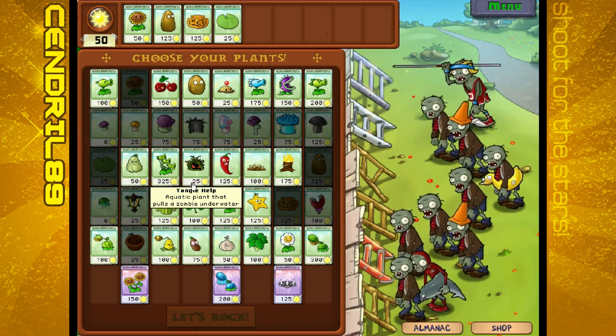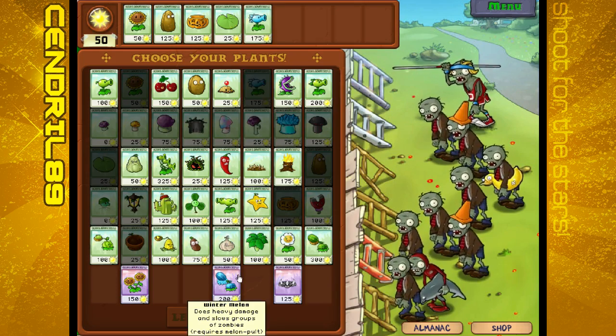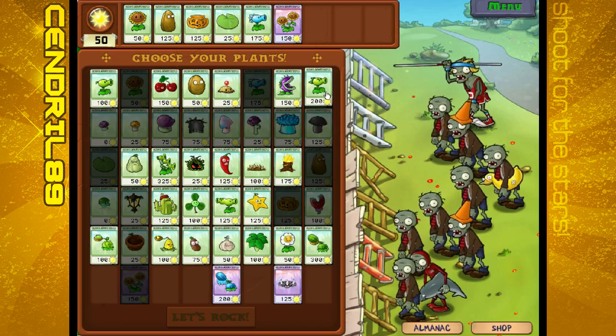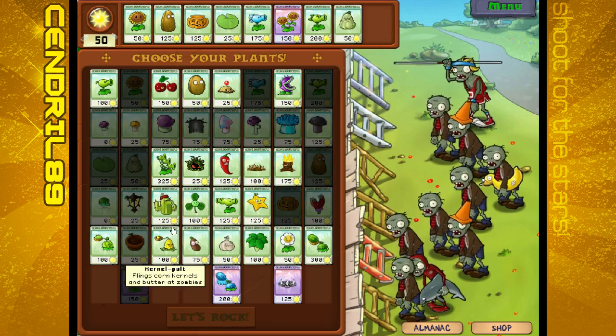Now, it's whatever you would like to take. I'm going to take Snow Peas, Twin Sunflower, and Repeaters.